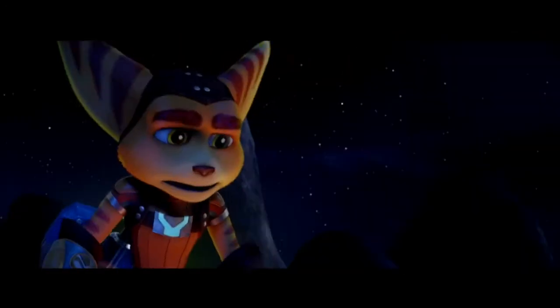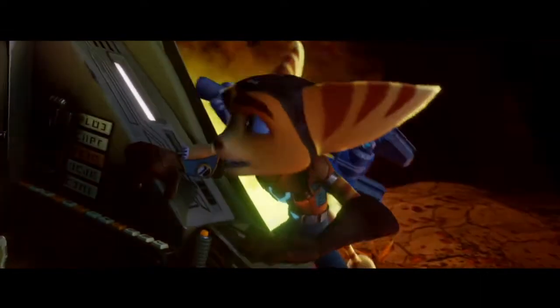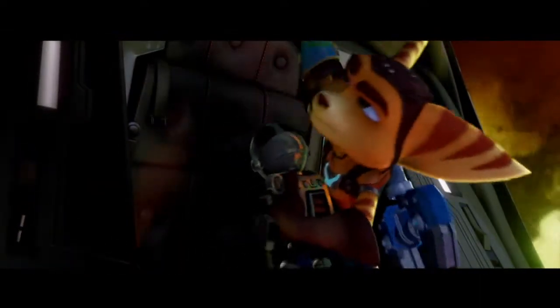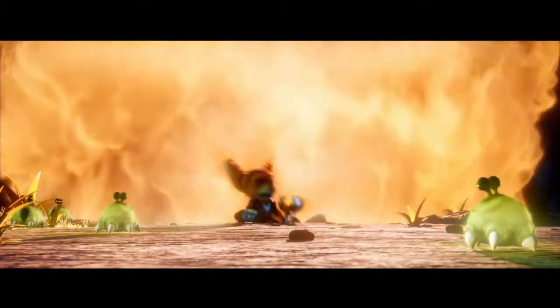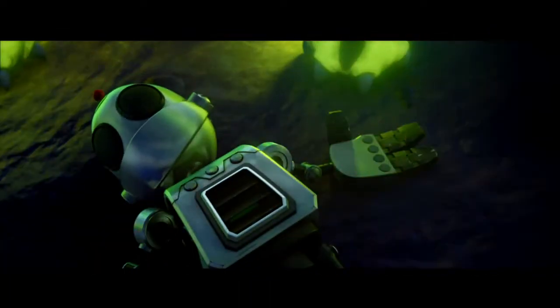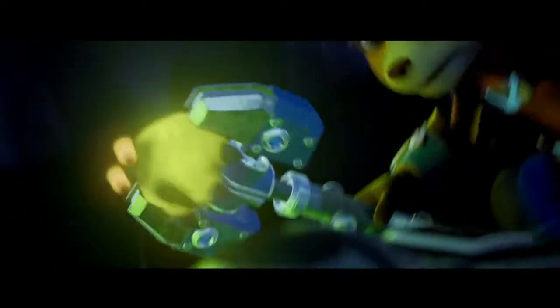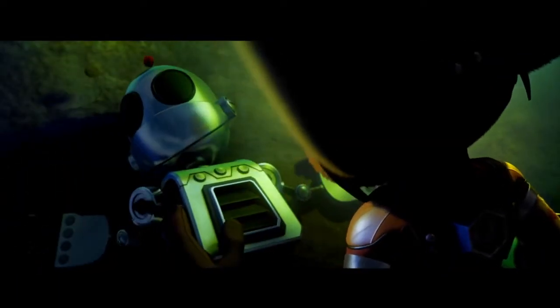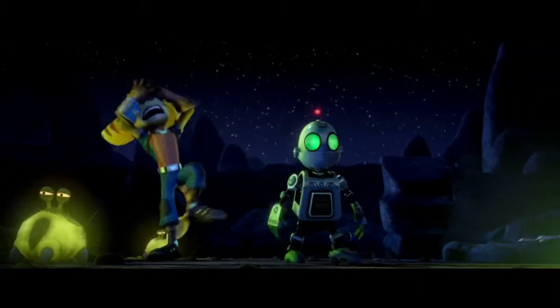The opening cutscene and the way Ratchet and Clank meet are completely different. In the brand new PS4 version, Ratchet sees a spaceship crash. In the original, you had to walk up to where Clank's ship crashed. Now the cutscene automatically takes you straight to him and you skip that entire section.